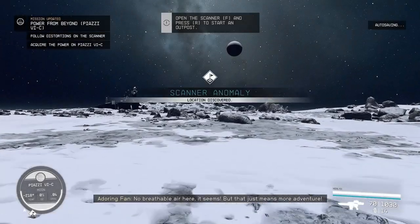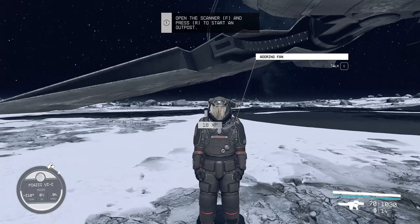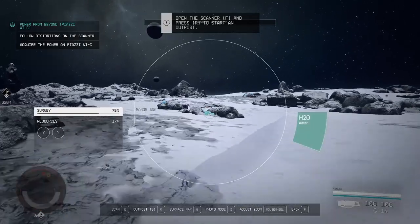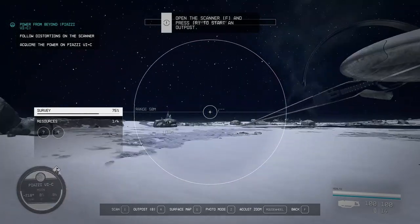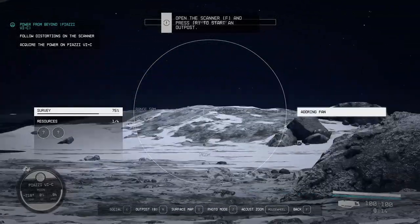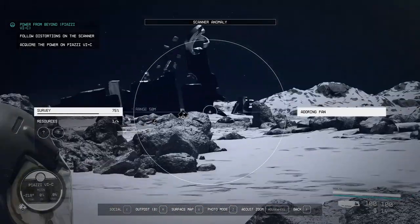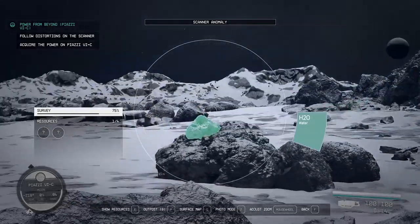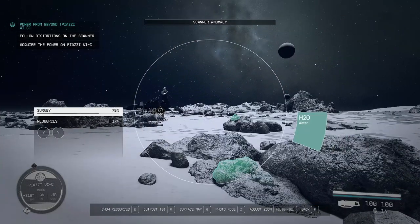No breathable air here, it seems. But that just means more adventure — kind of. What have we got here? Water. Don't really need water, I've got water in droves. Another scanner anomaly. Another geophysical feature.